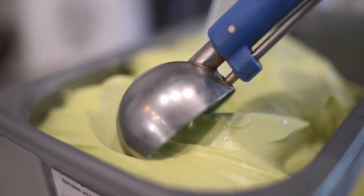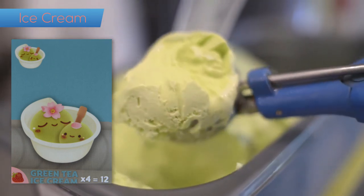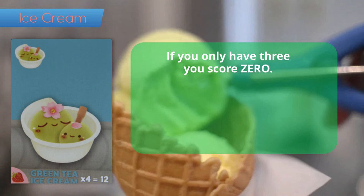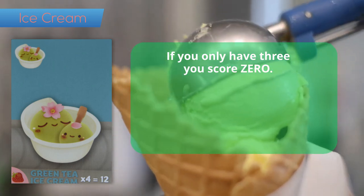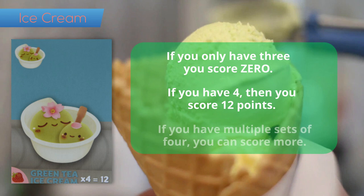Finally, we get to dessert. Green tea ice cream: if you only have one, two, or three total at the end of the game, it's worth zero. If you have four, then it's worth twelve points. You can have multiple sets to score more points.